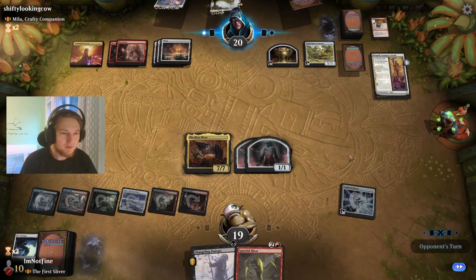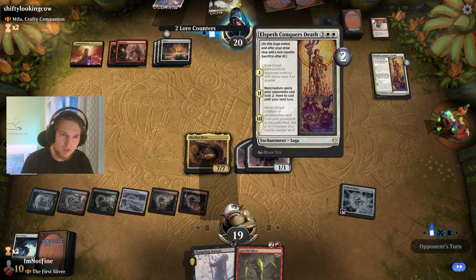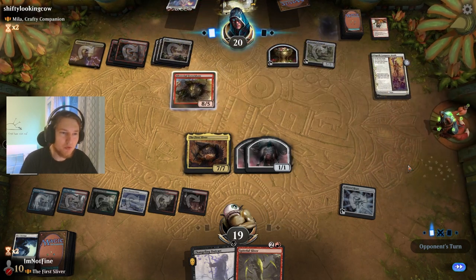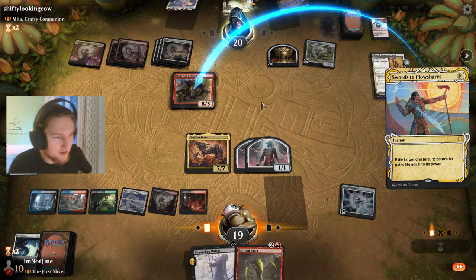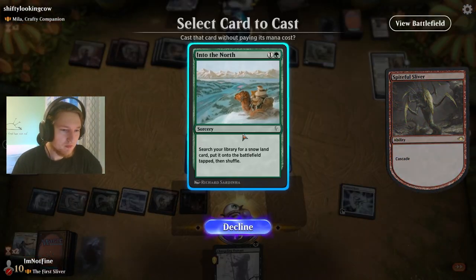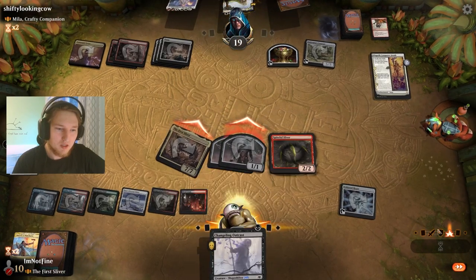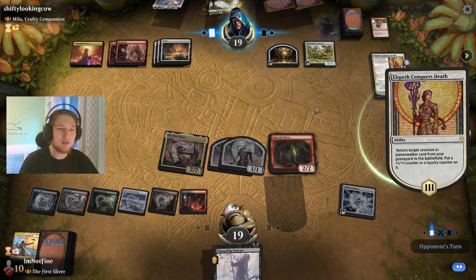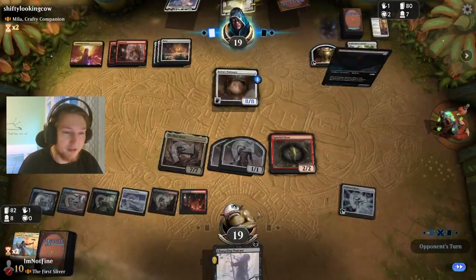And remember, if we cascade into a non-creature it costs two more. If they revive the Emissary and name creature, we are just going to scoop — because we've already used a one-for-one removal spell. GG opponent.